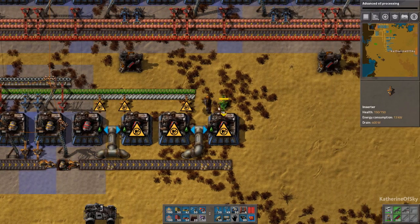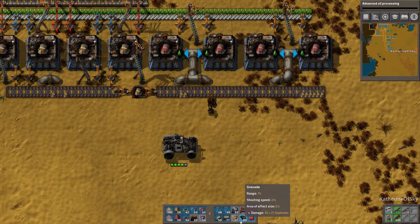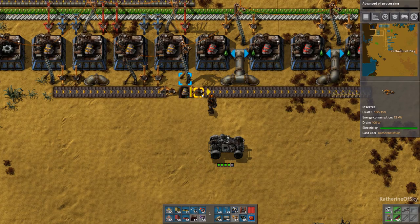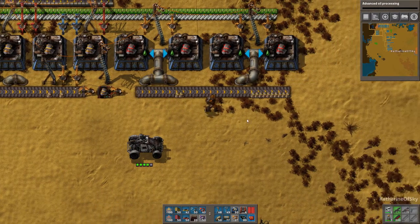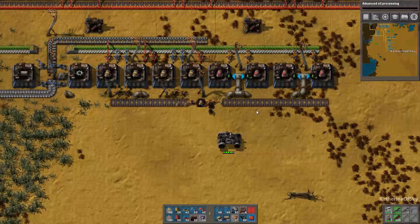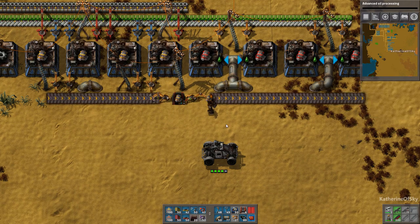We're just going to put these power poles right there so we can easily output the engines on the line. This doesn't work very well on this side - it works if you do it on the top side, not on this side. Alas. This is inconvenient, I suppose.